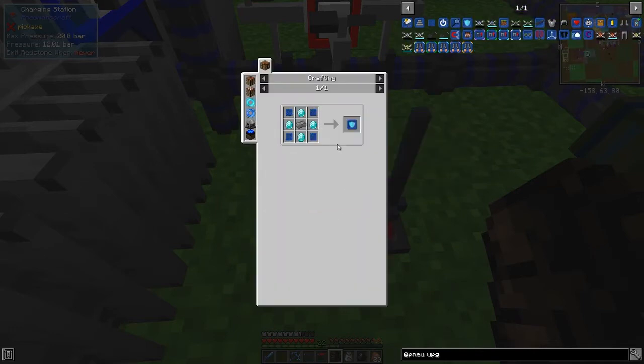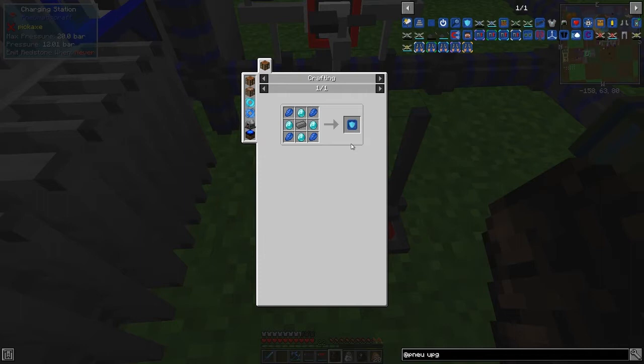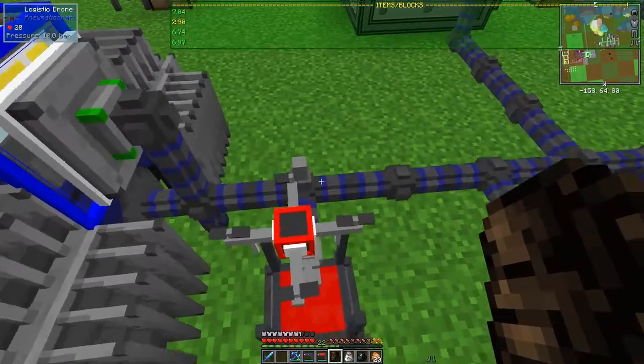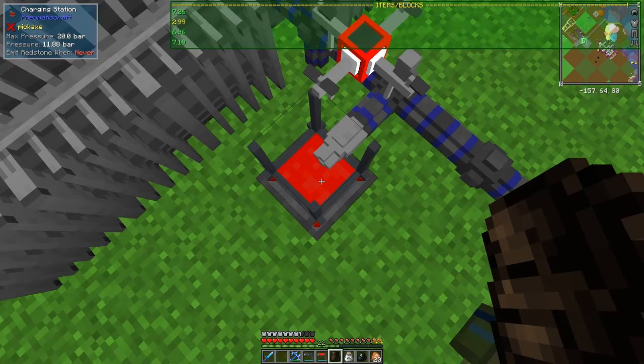So now we've got all of these with life item upgrades in them. There's another one that's very good to have — the armor upgrade. This one uses diamonds, which isn't too bad. I'm not sure exactly how many, but I think it increases the amount of armor protection you get. This one is only at 2.9 bar at the moment, but the green bars have disappeared from the other three. We need to get back on here to charge it up — maybe we'll have to make another charging station. I'll do that and come back in a second.